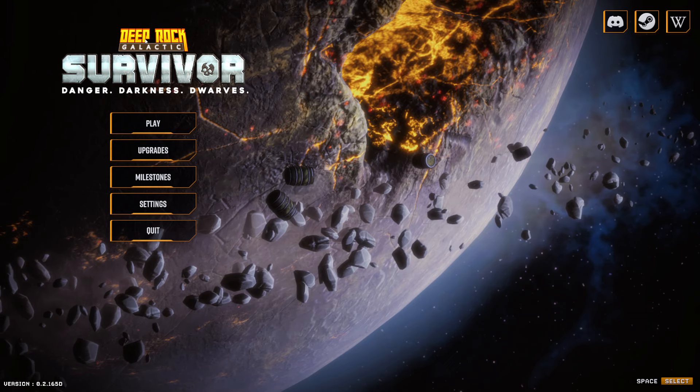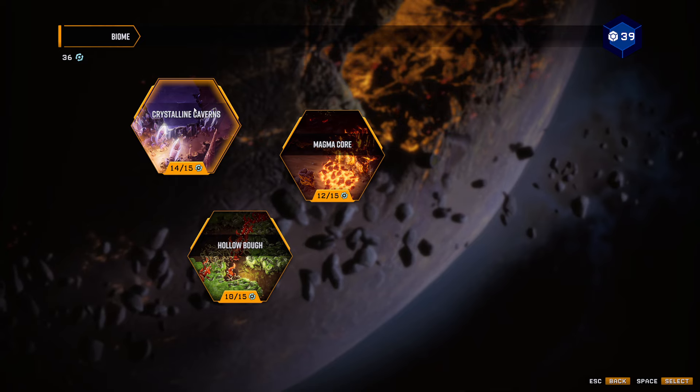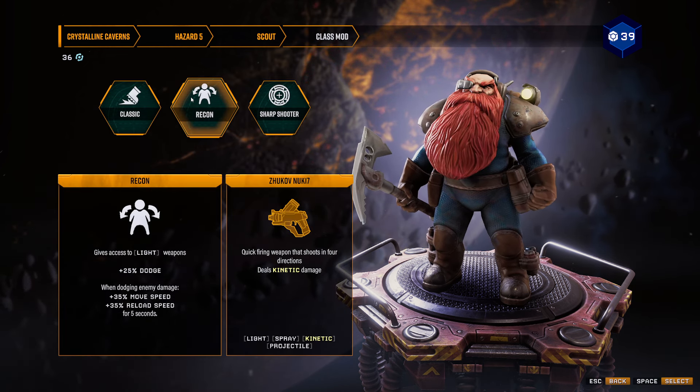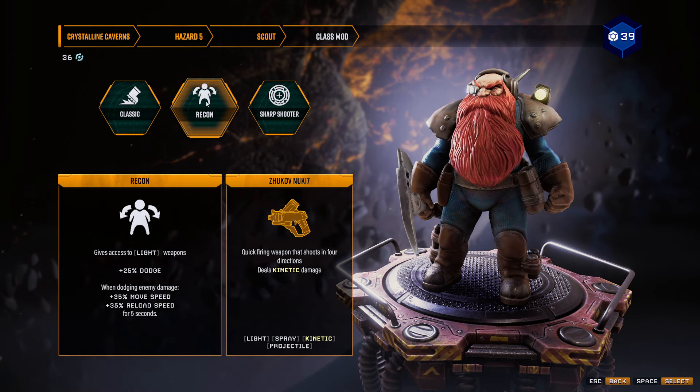What is up everybody, Ori here and we're back with some more Deep Rock Galactic Survivor. Today we're going to be doing the Spiral Run, which I have teased quite a few times. We're going to run the NUX-17, and we're going to run them on Recon to get the light weapons.